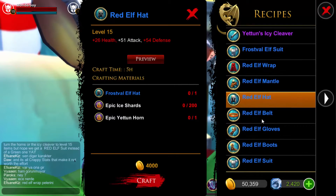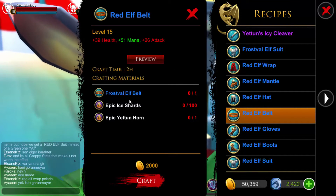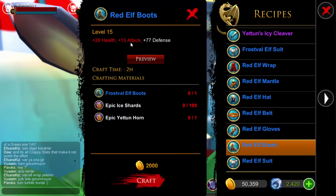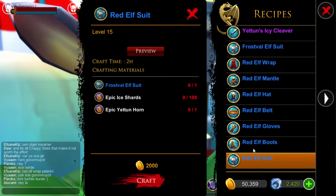The armor isn't really that powerful. It's mainly mana. I'm currently wearing my health and attack build, so if I put my mana build on I'd probably outdo this, but again, it's not really that powerful.